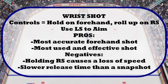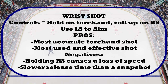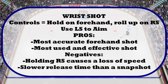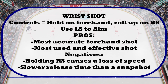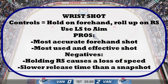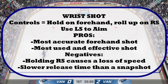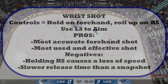Now let's talk about wrist shots. The controls are hold on the forehand, roll up on the right stick, and use the left stick to aim. The pros are it is the most effective and accurate forehand shot and is the most used forehand shot. The negatives are that holding the right stick causes a loss of speed when skating and it has a slower release time than the snapshot. If you are in desperate need of getting a shot off, go with the snapshot; if you have time, use the wrist shot.